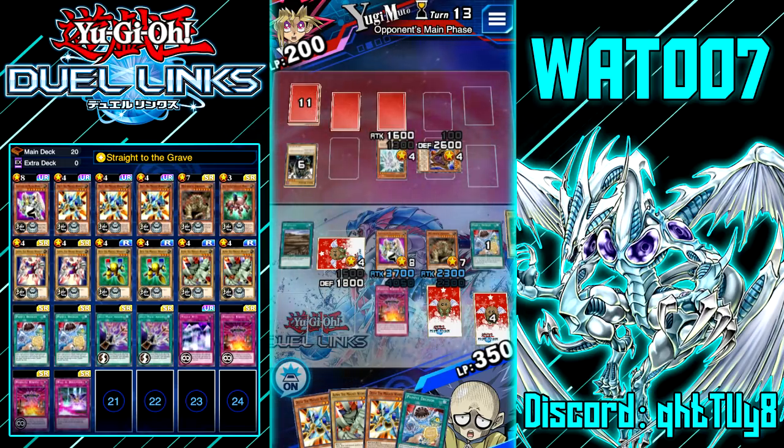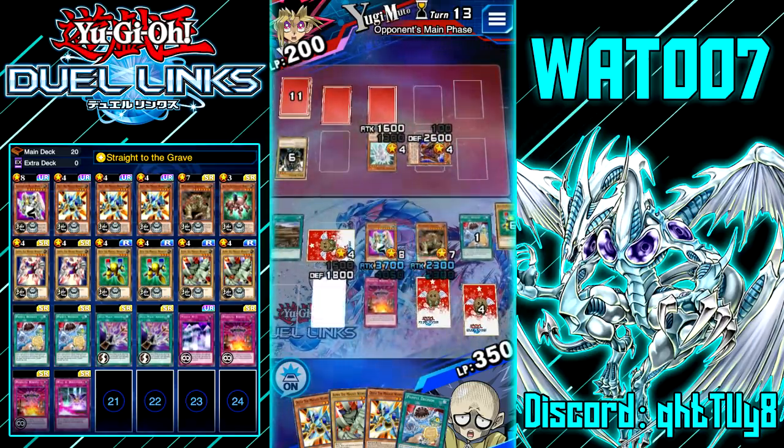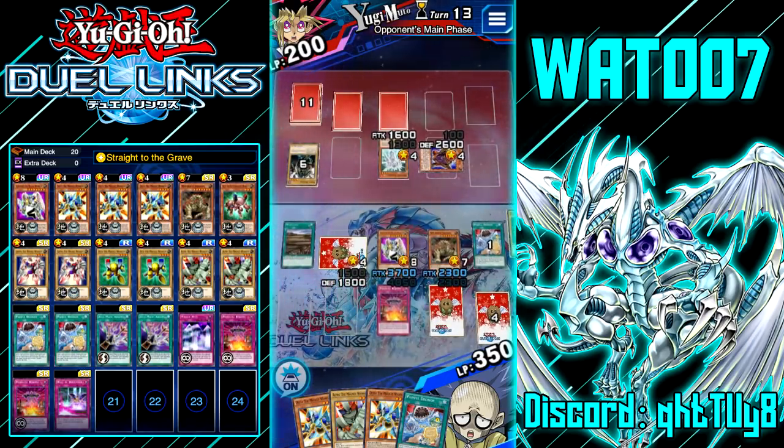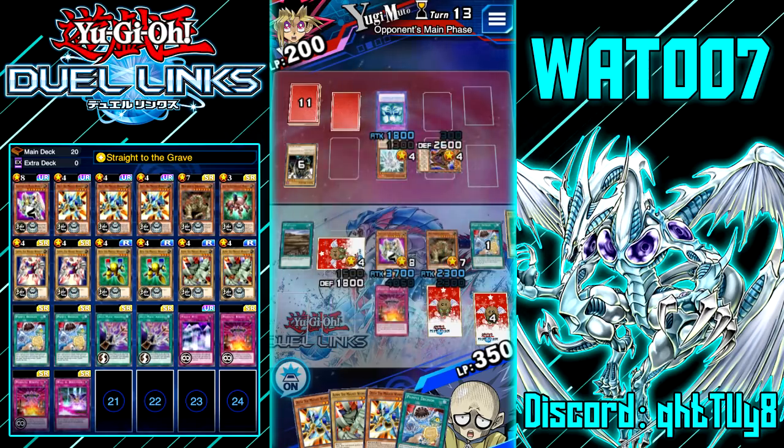I don't understand this game. Bones, can you shuffle your deck better please? We have two Anti-Magic Arrows in our deck, we had a two-fifths chance of drawing it — and nope. We just lost. Why didn't we draw Anti-Magic Arrows? Maybe we should have attacked into him, but I wanted to play it safe. I'm so tilted with this dumb game.